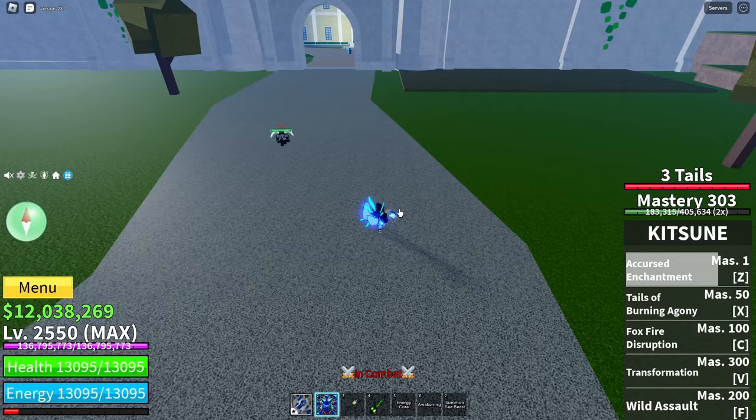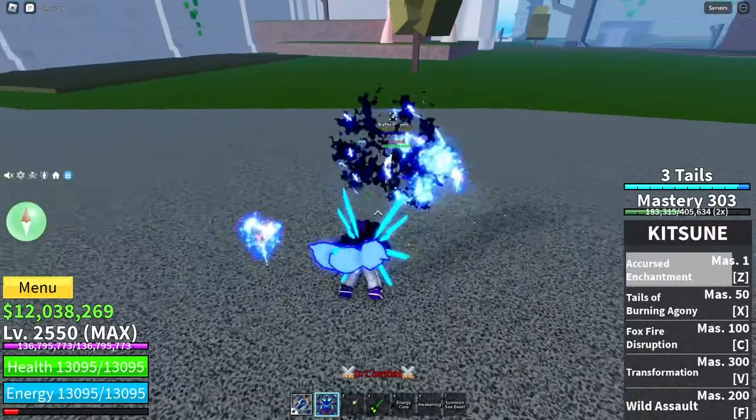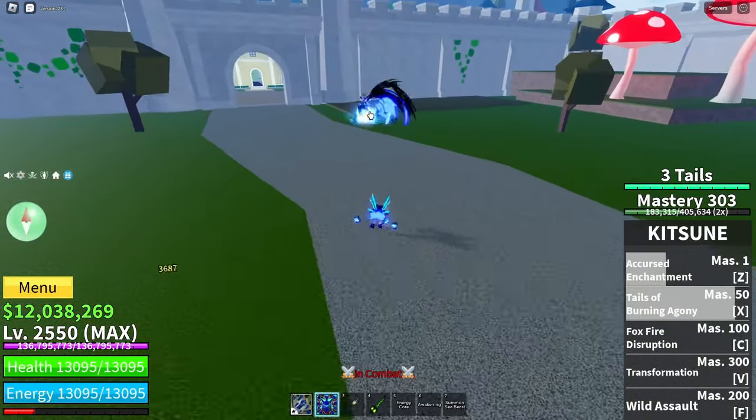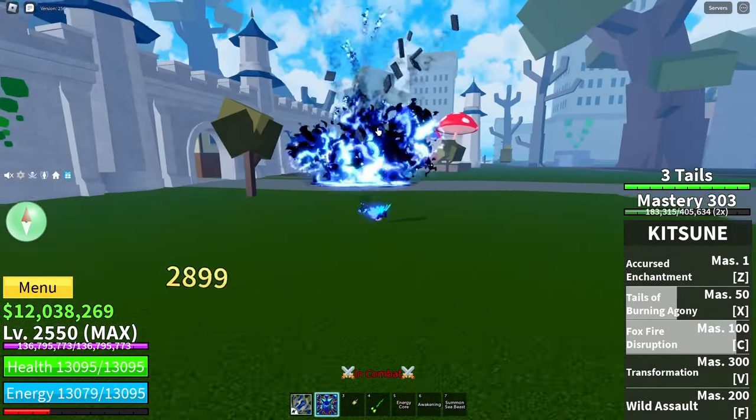Now the first move — as you guys can see, it's like a little explosion effect. It can also lock onto your enemy if you aim it exactly on them. It's like a stun effect. And then we got the X move — look at that, pretty insane box fire disruption. Big explosion effect, that's gonna be pretty crazy.